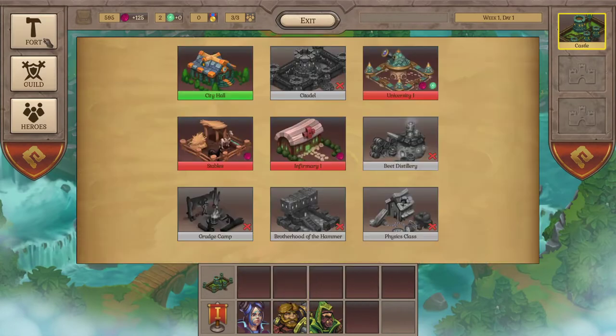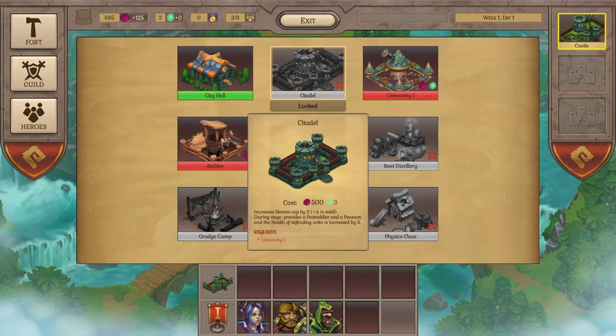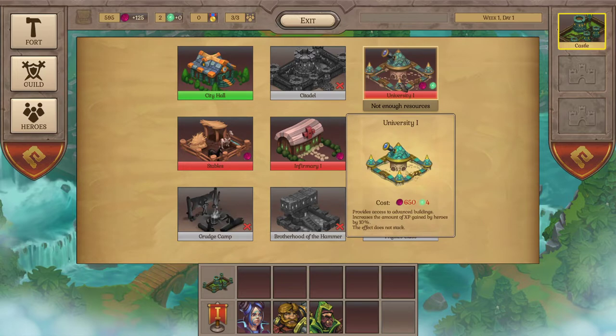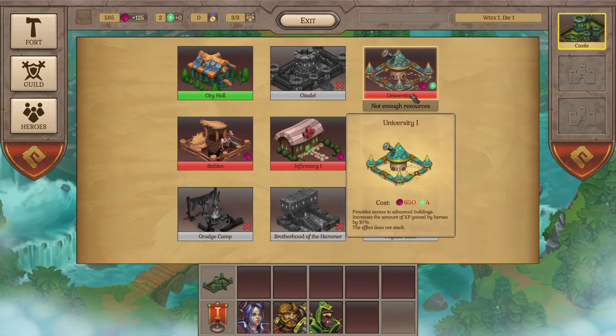Let's take a look at the castle - left-click on it. You can build a city hall which gives you more production. You want to get the citadel, but it's locked until you do the first mission. These missions are like little raids where you go through different steps to get the boss at the end. The university is really good, but you're going to need some more magic - we have two already.